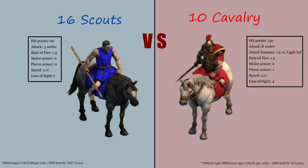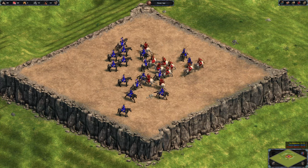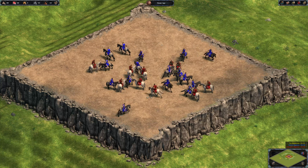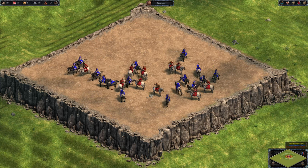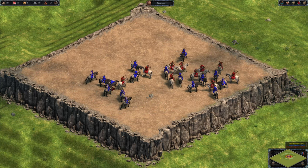In this round, each team gets 2,000 food. You can either build 16 scouts or 10 cavalry. I don't have high hopes for a unit called scout when it comes to anything else but scouting. Which also means, unless you want scouts, you don't need to build the stables until you are in the Bronze Age.